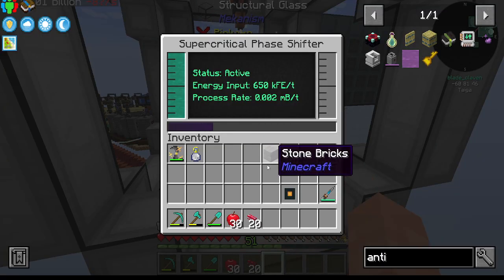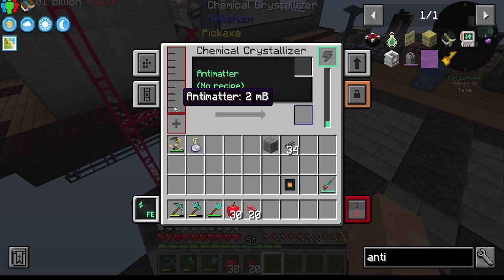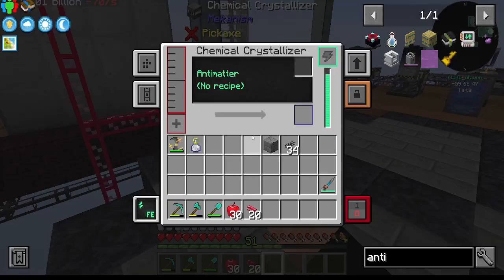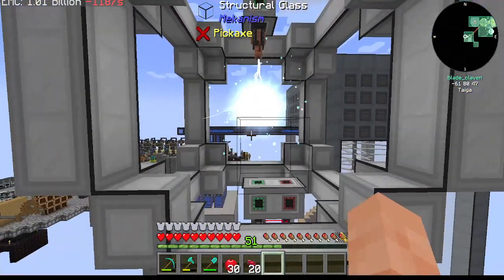So now we're processing - we got input of 650,000 FE, and that is a process rate of 0.002 millibuckets per tick, which is not a lot. We got one millibucket which has been now sent to the system which should then be sent here which is two millibuckets. And then if we take our power here and stick that there - it says no recipe. Before that though let's turn off the output for right now, that way we can actually catch it in here. But this is gonna take a good while at this rate.